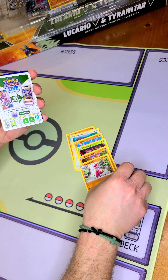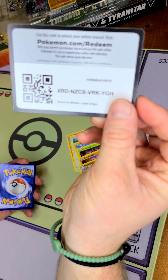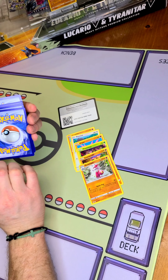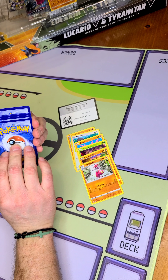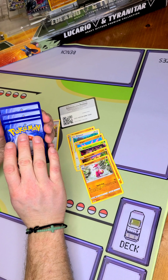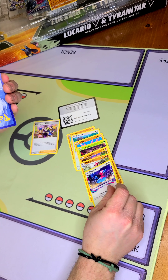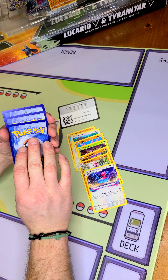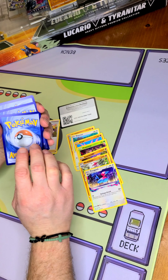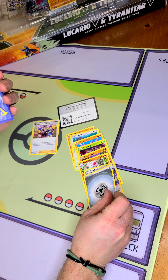Water. Oh, the double fighting — tricky, tricky. There we go. Trainer. No. Fire. Hey, there's that normal. Grass energy, grass energy — I almost said steel again.